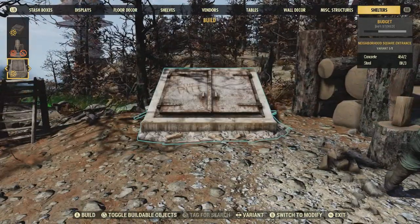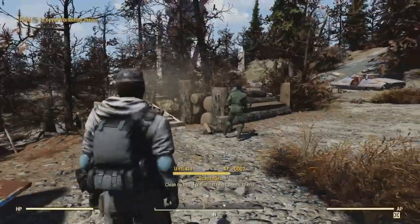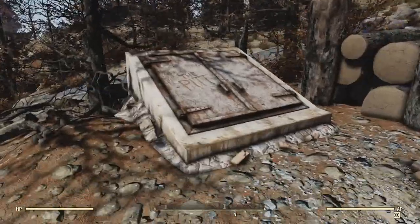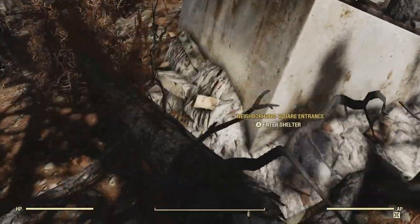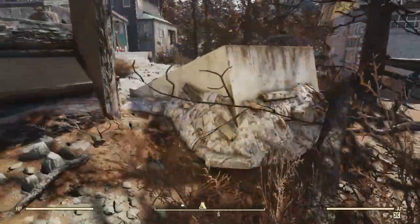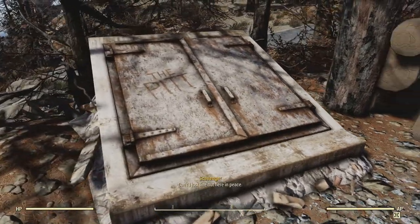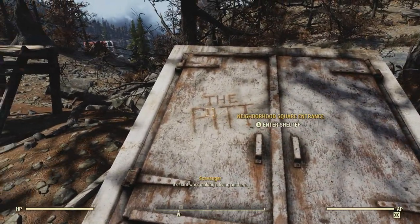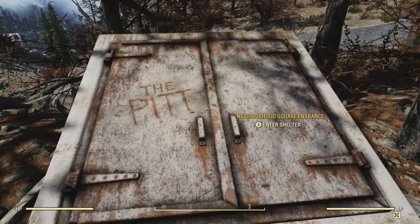Alright, so here it is. I'll go ahead and place it right here. So this is what the shelter looks like before entering it. Looks good. Also has the pit on top of it. So let's go ahead and enter this neighborhood square and check out what it's all about.